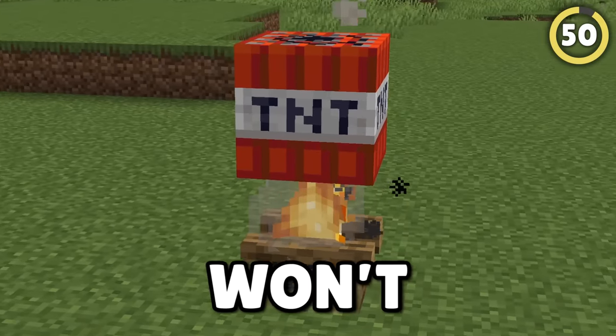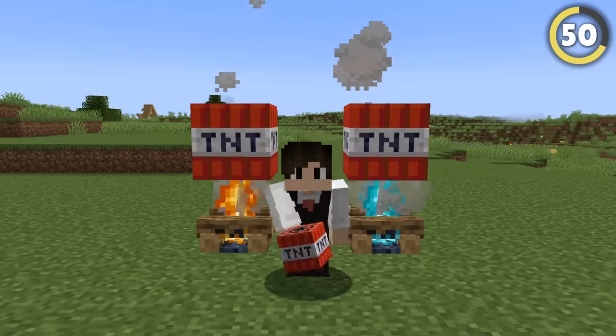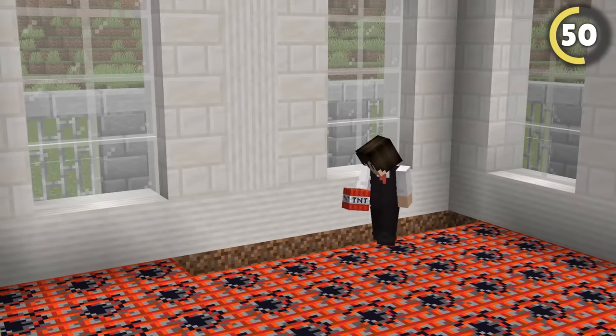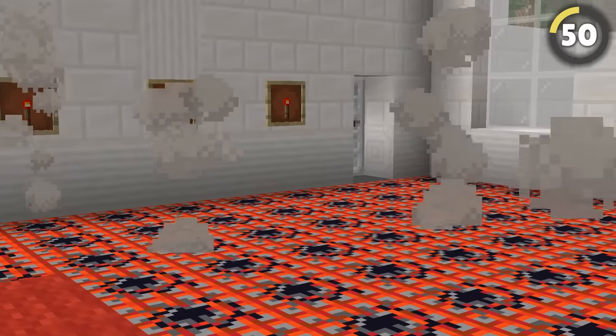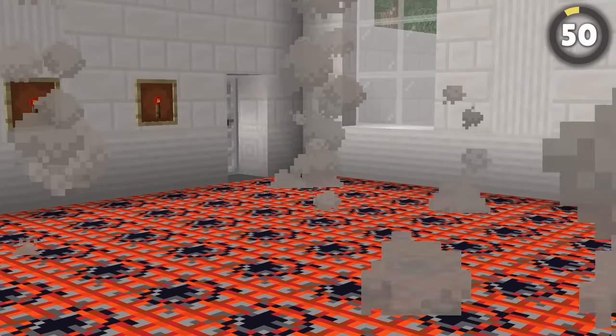Did you know that campfires won't actually ignite TNT? You can build your entire floor out of TNT, place campfires underneath, and get this super sketchy looking effect that's sure to give any of your friends a scare.